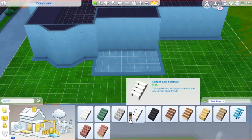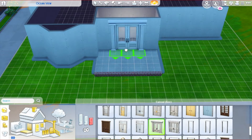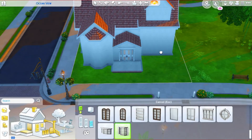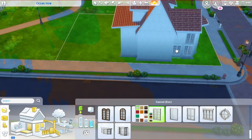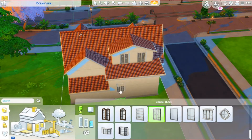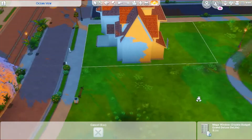This build will be on my gallery for download and my gallery ID will be in the description down below. It's underneath my social media section — go follow me on the gallery and get this build there. This will be the unfurnished build, and when you want to have the furnished one, go check out Josie James' video and she will also have this build with the furnishing in her gallery, which I will link in the description.